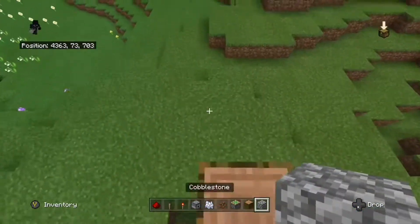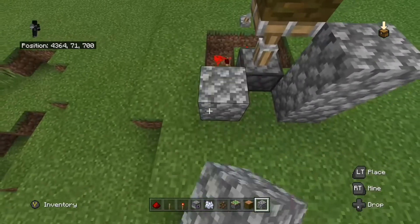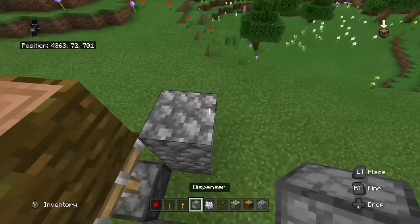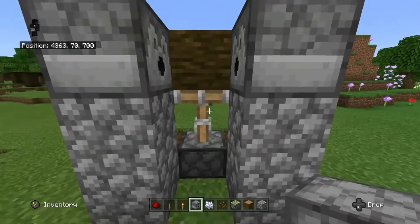Take some solid blocks and place two here and two here. Then get your dispensers and place one here and one here. This is going to be shooting bone meal at your cocoa bean.